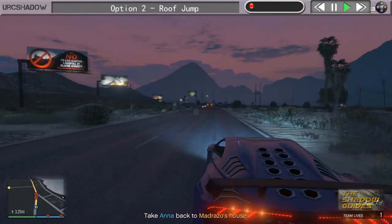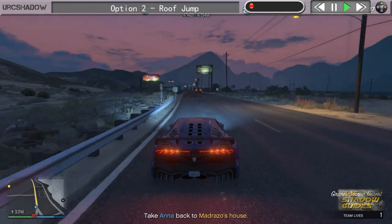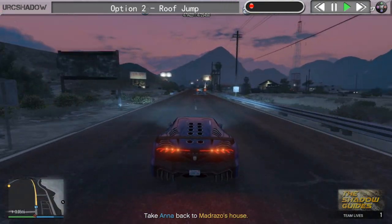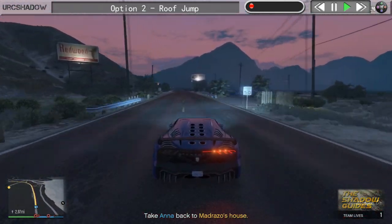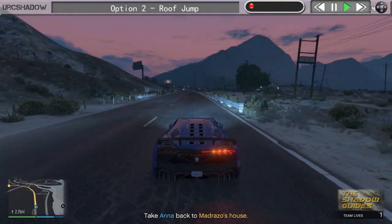You are going to encounter a few bikers on the way. The usual rules apply — you can drive by them, ideally with an AP pistol as they head towards you, but don't under any circumstance allow them to stop you or pin you down. From here it's pretty much straightforward, and after a while the bikers will stop appearing and you'll have a relatively straightforward drive to Martin's house.